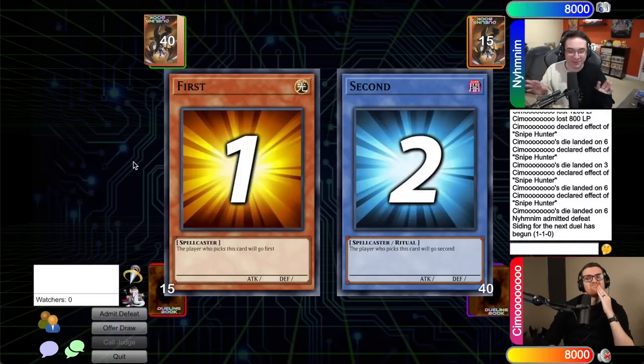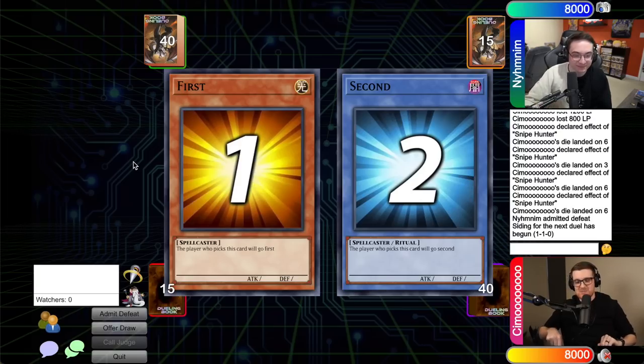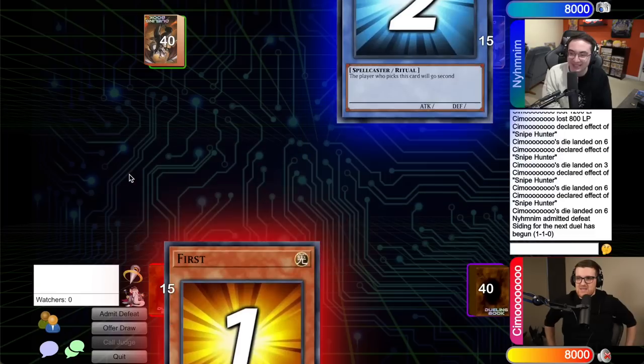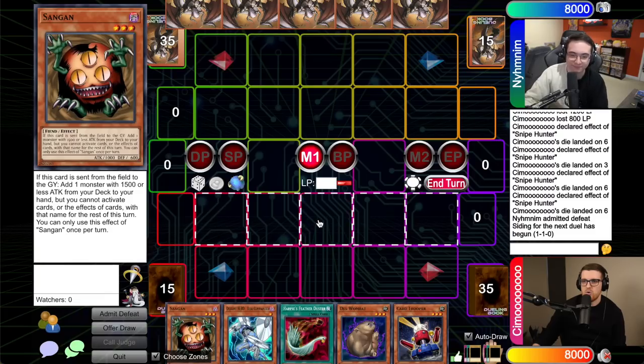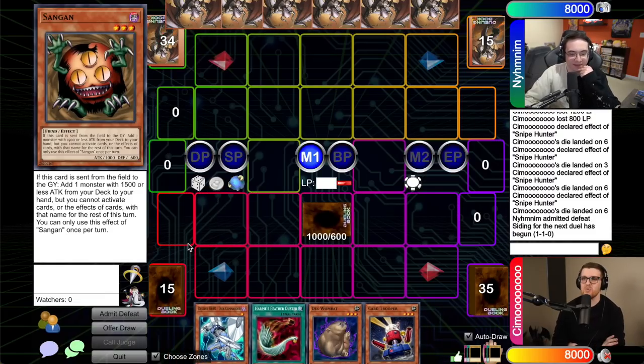Game 3: Gage can't quite get enough damage to close out game 2 but is confident for game 3. Alex opts to go second again for the additional card. Gage sets one and passes. Alex plays Reckless Greed for two extra draws, then summons Mystic Tomato and attacks into Gage's face-down Sangin, triggering its search effect. Alex then goes to main phase 2 and sets four cards.